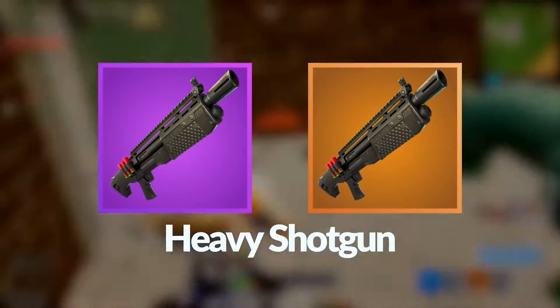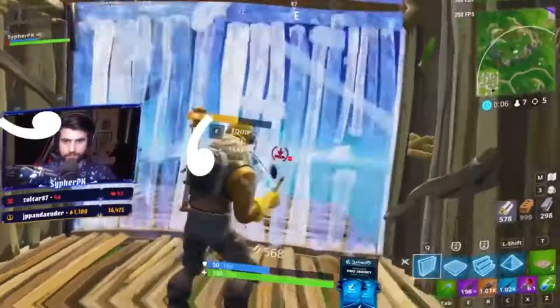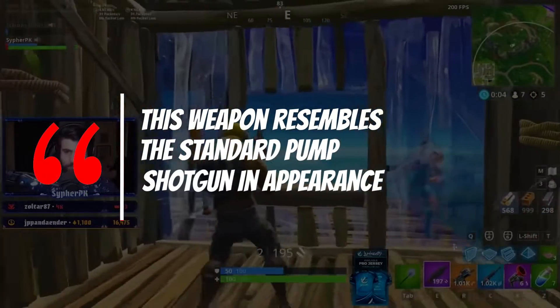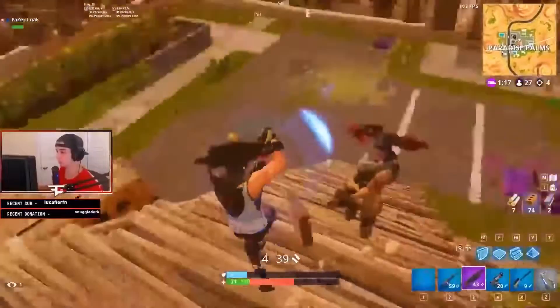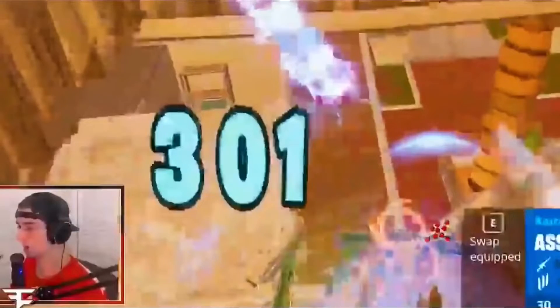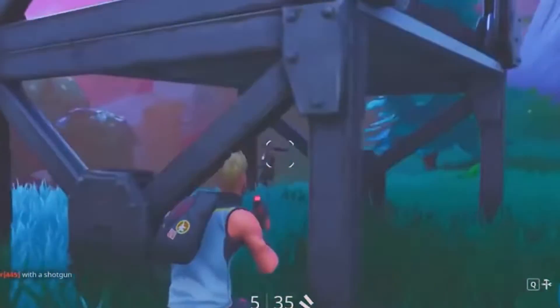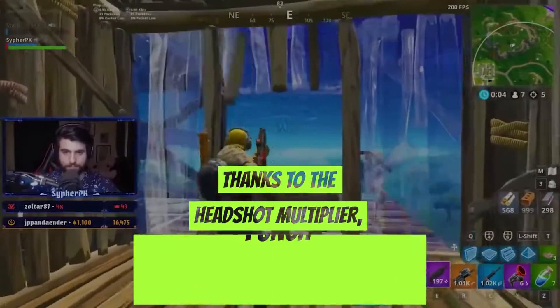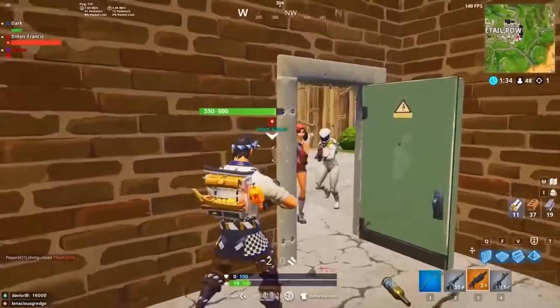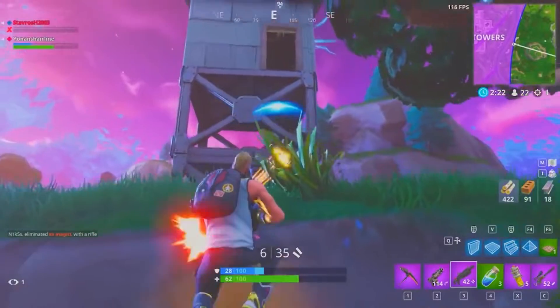The next weapon is the Heavy Shotgun, which debuted in Season 3 as another experimental weapon. This weapon resembles the standard Pump Shotgun in appearance but excels in two areas: it fires faster and has a more excellent range than the Pump Shotgun. The new and advanced version deals 74 damage, while the Legendary variant deals 77. Thanks to the headshot multiplier, the Heavy Shotgun packs a punch, but it won't be enough to take down an opponent with complete protection. Since Season 7, the Heavy Shotgun has been gathering dust.